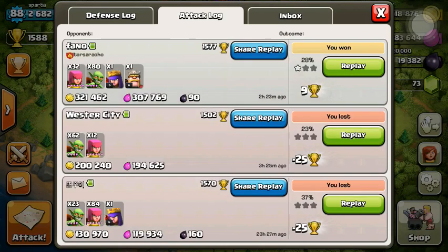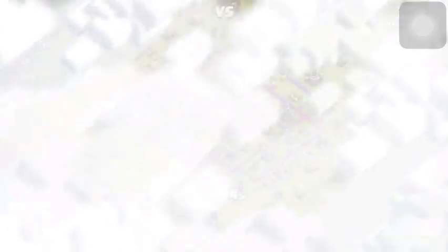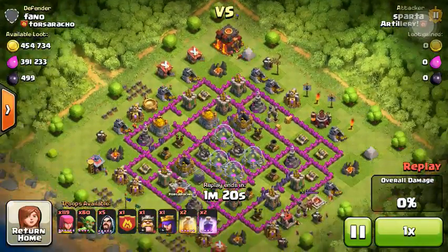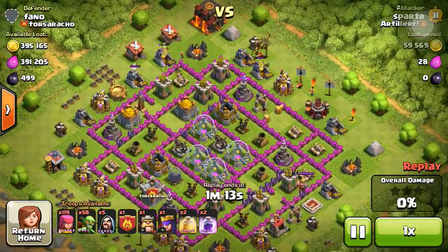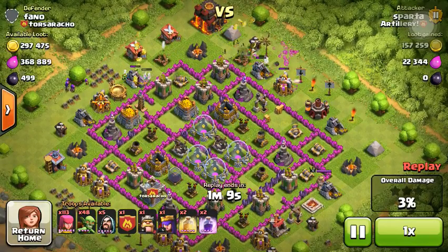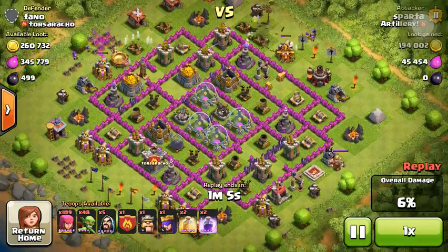So with that said, I'm going to show you this last attack, which was absolutely filled with gold and elixir. Look at all that — it was a town hall 10, that's why we got so much. I threw in some goblins to get those collectors, some on the other side to get that gold for us. I only took down one storage so far and we already have almost 200k.